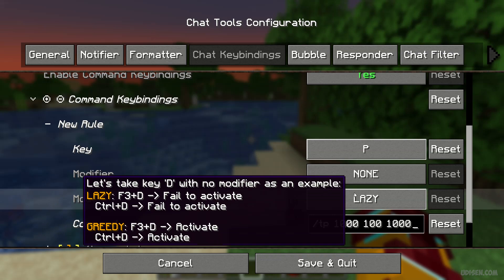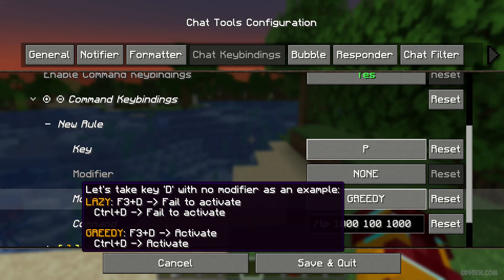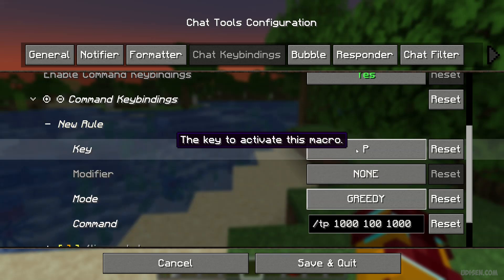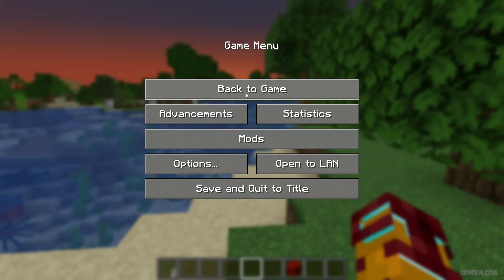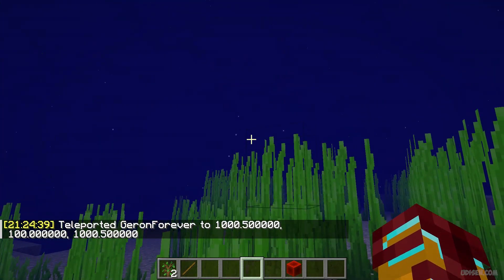By default, we have two options: lazy mode and greedy mode. Lazy mode can activate only if you press the right keybind. If you activate greedy mode, you can combine your button with any other — for example, I choose button P. In lazy mode, I can activate only if I press one button P. In greedy mode, you can combine the P keybind with any other keybind — press shift and P, press control and P — it always works. I prefer lazy because it is more usual, you know. Okay, press P button and I teleport somewhere.